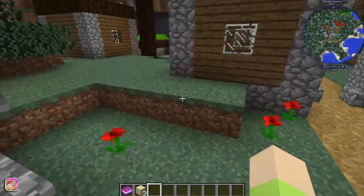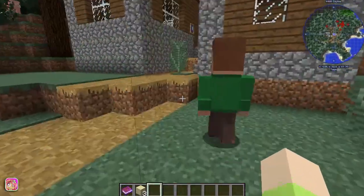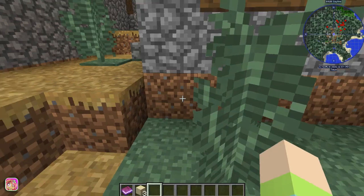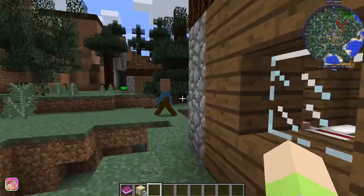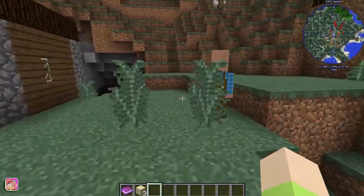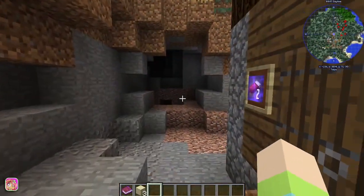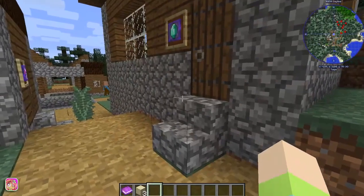I keep forgetting I changed my key to right-click, which makes it difficult to interact with these guys. This villager doesn't have a profession — he's got full health, almost full hunger, high happiness, but not very intelligent. I'm going to have to change that key back. I want to find the town hall because that's the main thing that starts your town.